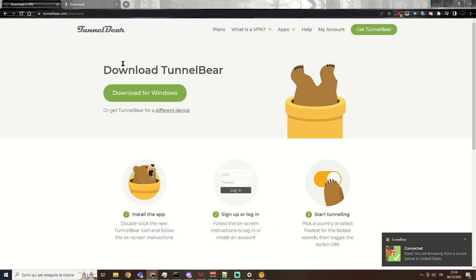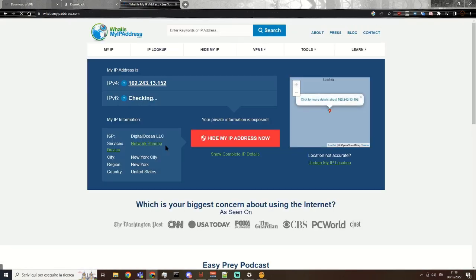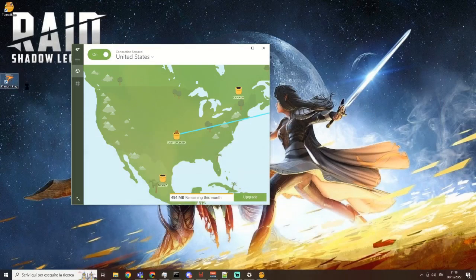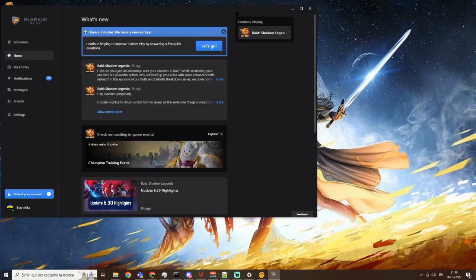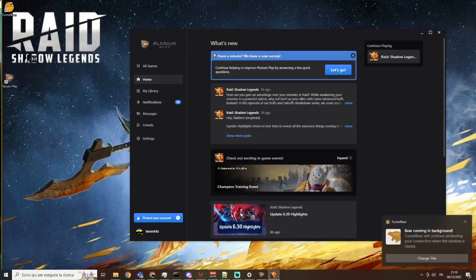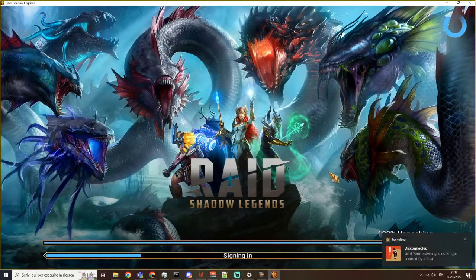If we check our IP, we should be in the US — and we are. So let's try to start Plarium Play now. I'll try to run as admin just in case. And it starts perfectly fine. So it's pretty easy: you start the game and then you don't really need the VPN anymore. You can just close it, forget about it until you have the same issue again. Game started. We are now disconnected because we don't need the VPN any longer.